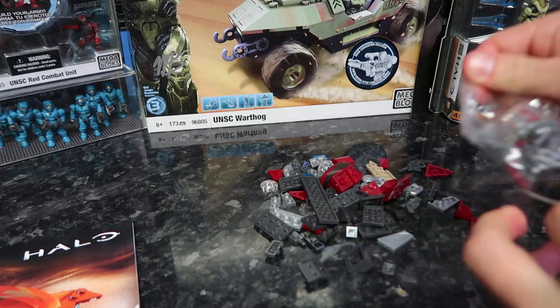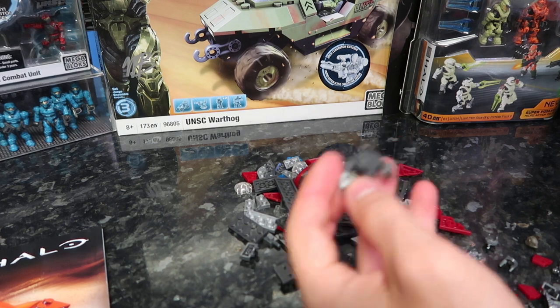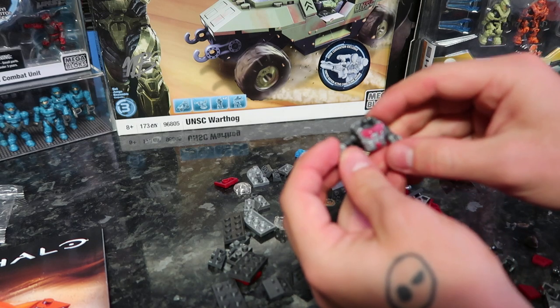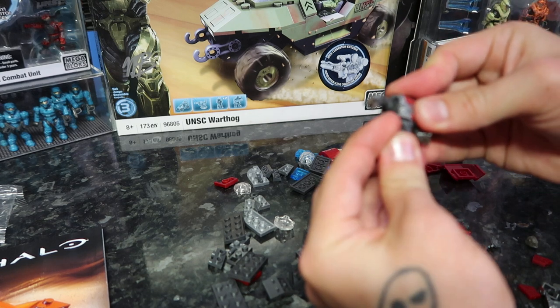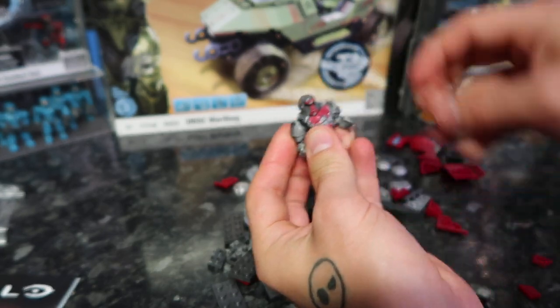They really didn't want you to get to that brute. Maybe they don't want the brute getting to you. Always laughing at those funny-looking heads. Immediately, I'm seeing that there is no chest plate. It's in there — just kidding. Jonathan has PTSD from missing parts in Mega Bloks sets. I had six Banshees missing pieces. They said they don't believe you. I sent them a picture of 20 Banshees, no reply, and they have never replied to me ever again. So, we got a brute, and he's looking pretty good.